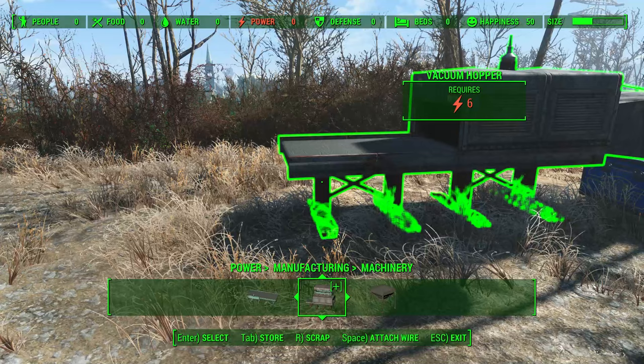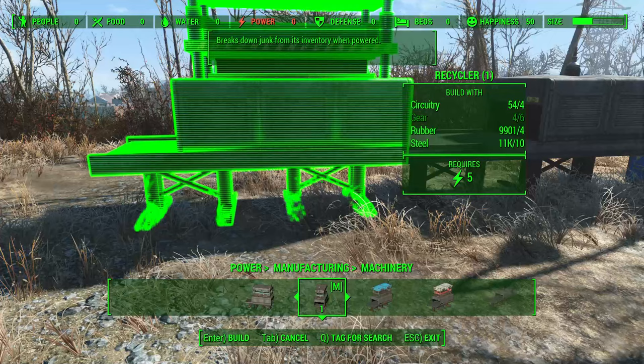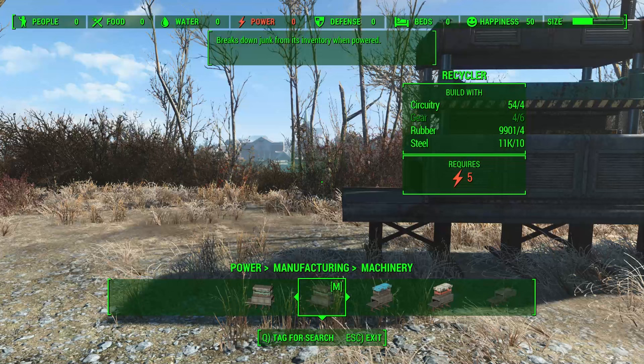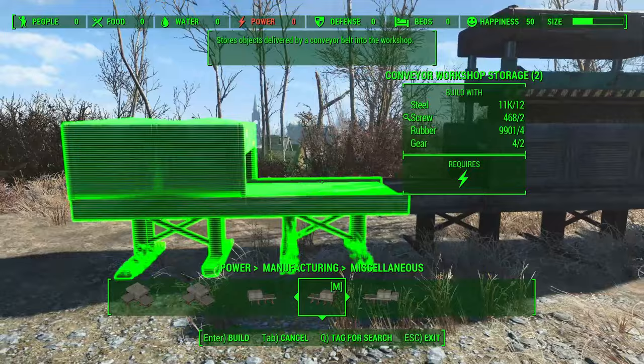The next thing you need is in Machinery, and it's called the Recycler. This is only available in the mod, which is the reason you need it. Put that down. Finally, for storage, I like to go into Miscellaneous and grab a Conveyor Workshop Storage — this just stores everything. Put that on the end.